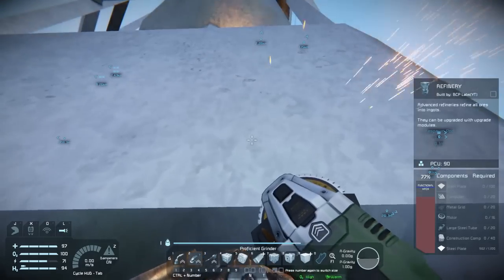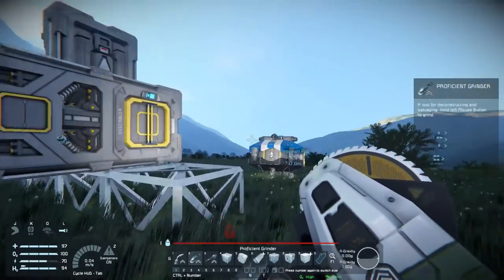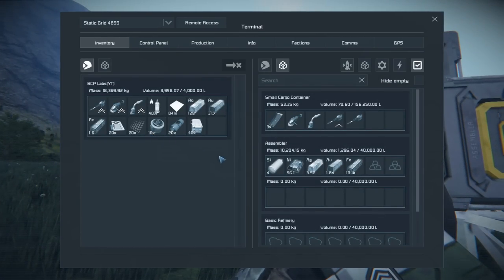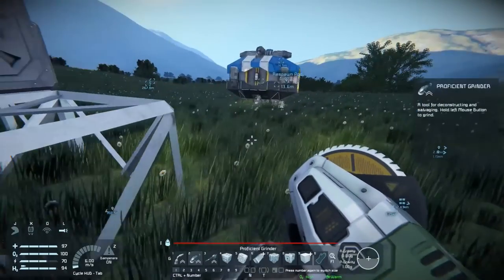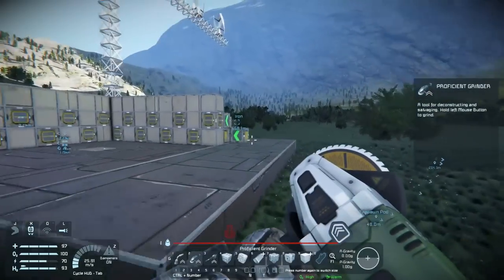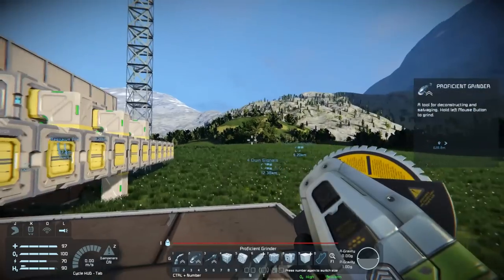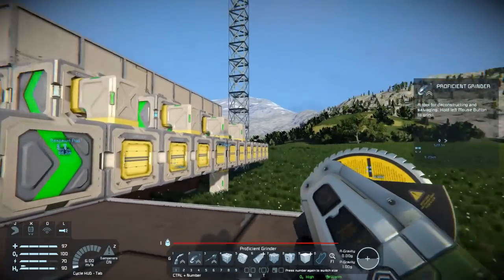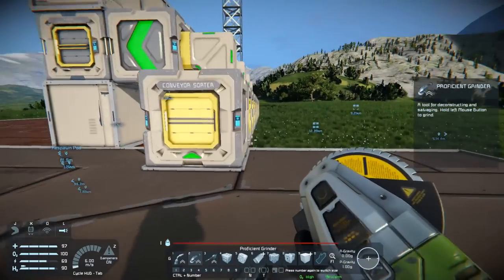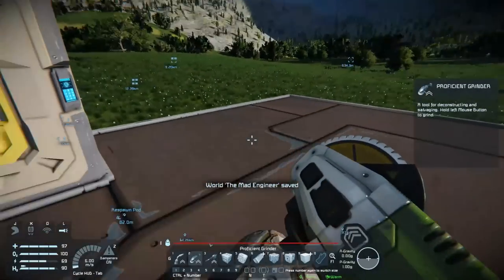I could bring the vehicle over, dock it, and have it unload right into the refinery and process it. Between the refinery and the assembler there's going to be buffer storage — where all the ores go that don't fit into the assembler. I'll be using the conveyor sorters to keep everything organized. So let me do a little bit of expansion here and I'll bring you back. I just got a little pad extended — for now I might make it a little bigger. I gotta take the refinery and assembler down.